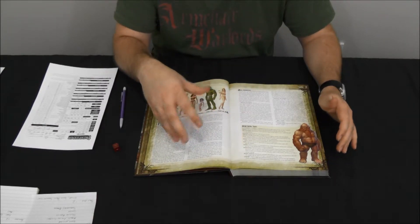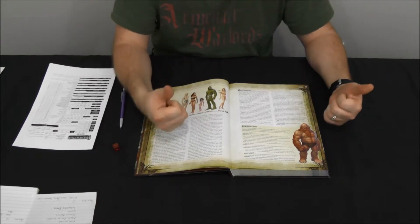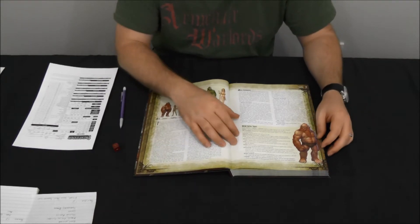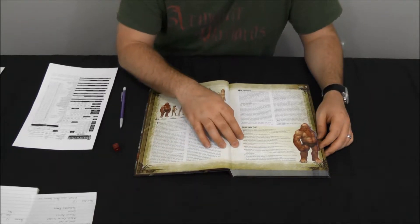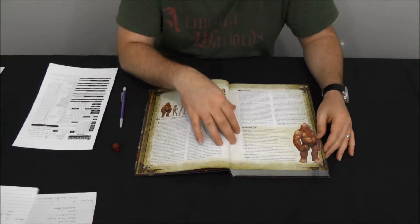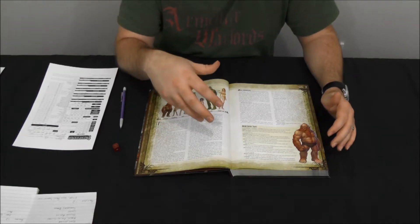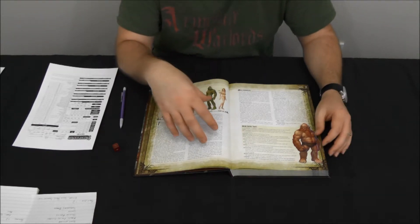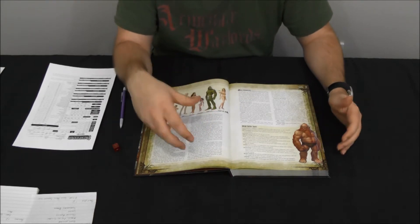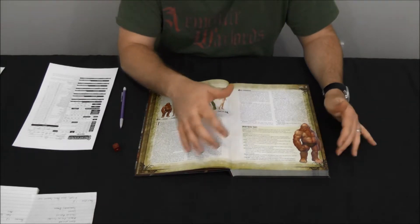The next thing they get is Hardy, which gives them a plus two whenever they're trying to resist poison, spells, and spell-like abilities — going into their really stout nature where they're very physically durable. They also get Stability, which gives them a plus four bonus to their Combat Maneuver Defense when resisting a bull rush or an attempt to trip them, coming from the idea that they're short and stout so it's harder to push them over.